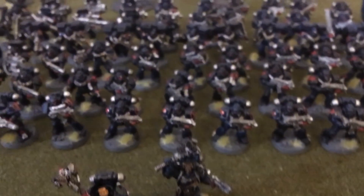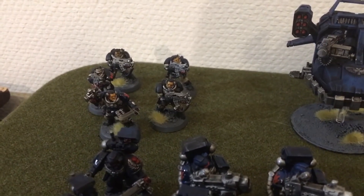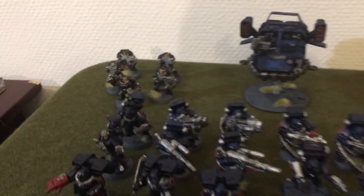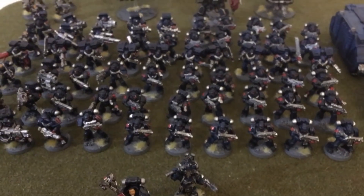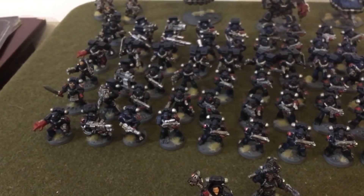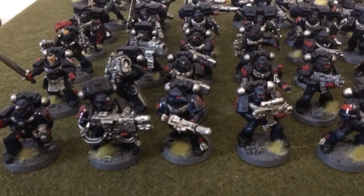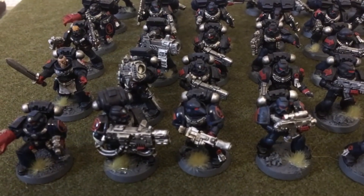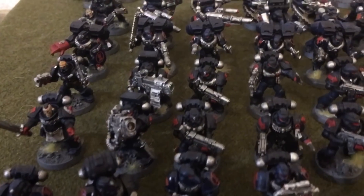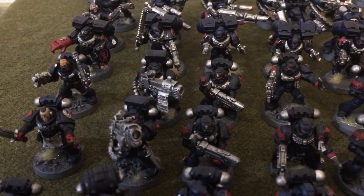There's a five-man Scout Squad — Scout Squad Pasquale — with a sergeant carrying a combat knife and bolt pistol. Then three Tactical Squads: Tactical Squad Cristofaro with a power fist, bolt pistol, and multi-melta gun; Tactical Squad Faro with power sword, bolt pistol, plasma cannon, and plasma gun; and Tactical Squad Eustace with chainsword, bolt pistol, plasma cannon, and plasma gun.